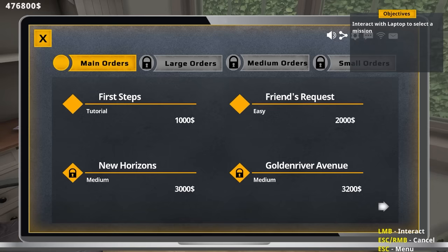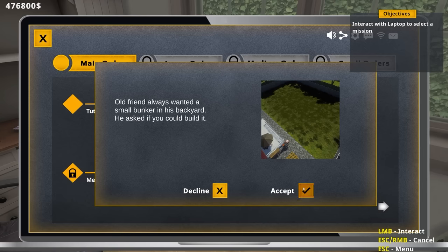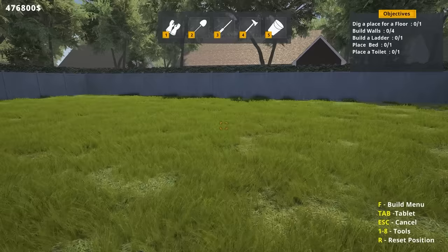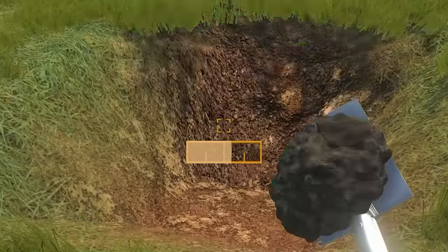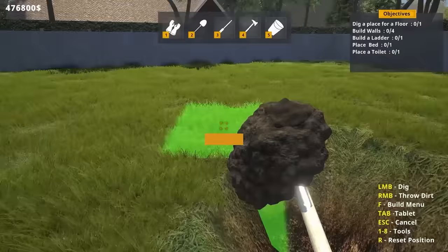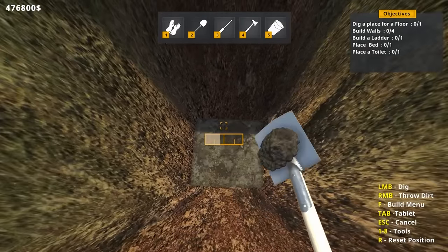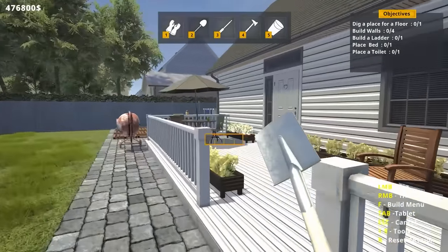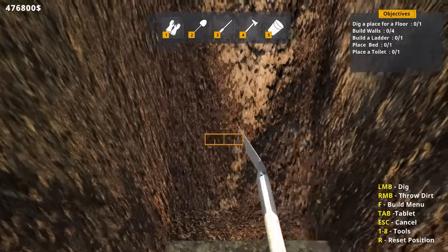Let's get into the mission. In the laptop, I've done the tutorial, let's do our friend's request. Our old friend always wanted a small bunker in his backyard and asked if we could build it. So here we are in his backyard - you can see there's his car, very nice number plate. To start off we're going to dig the floor. I forgot to ask him how big he wanted this, so we'll just head down and do some digging.